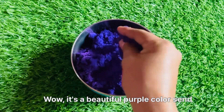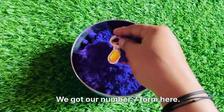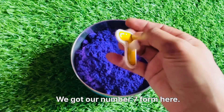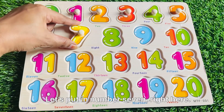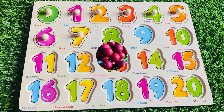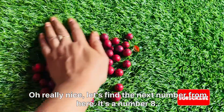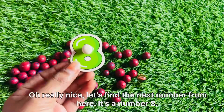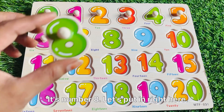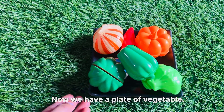Wow, it's a beautiful purple color sand and a red color ball. Oh, really nice! Let's find the next number seven from here. Let's put in number seven right here. Wow, it's a beautiful red color ball! Let's find the next number — it's a number eight. Let's put in number eight right here.